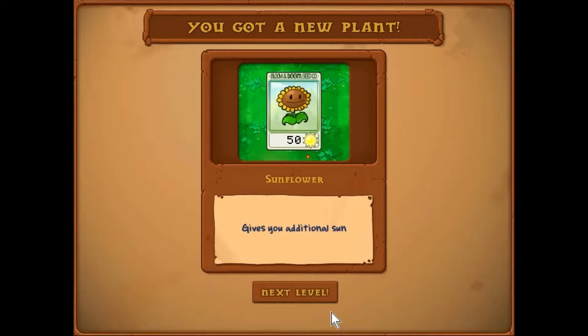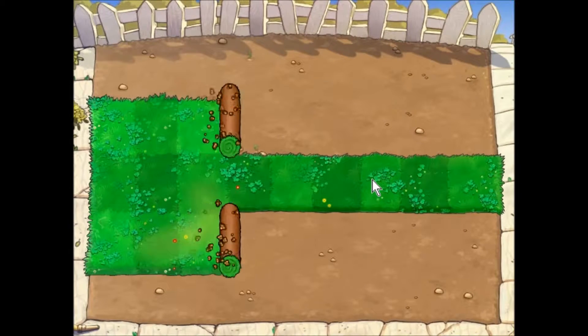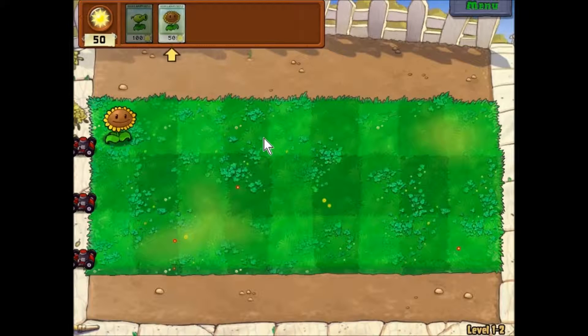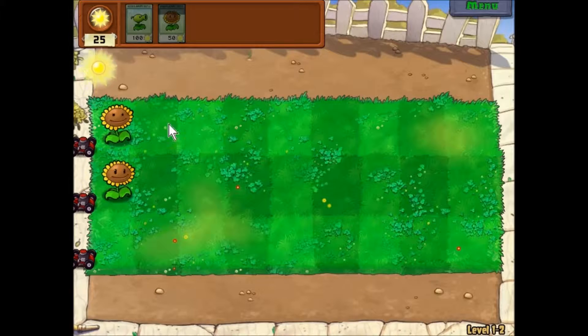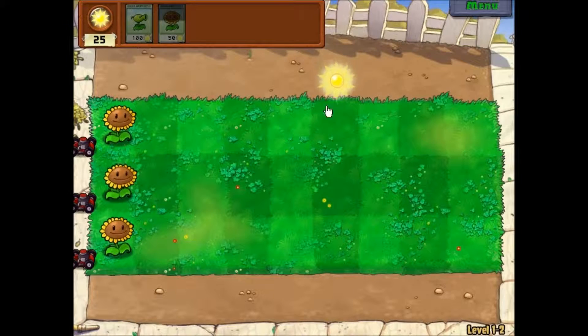You got a new plant. Sunflower gives you additional sun. Alright, next level. Let's do this. There's my house again. Sunflowers are an extremely important plant. Let's make another sunflower. The more sunflowers you have, the faster you can grow plants. Good to know. Sun. More sun. We're collecting sun. Nice.